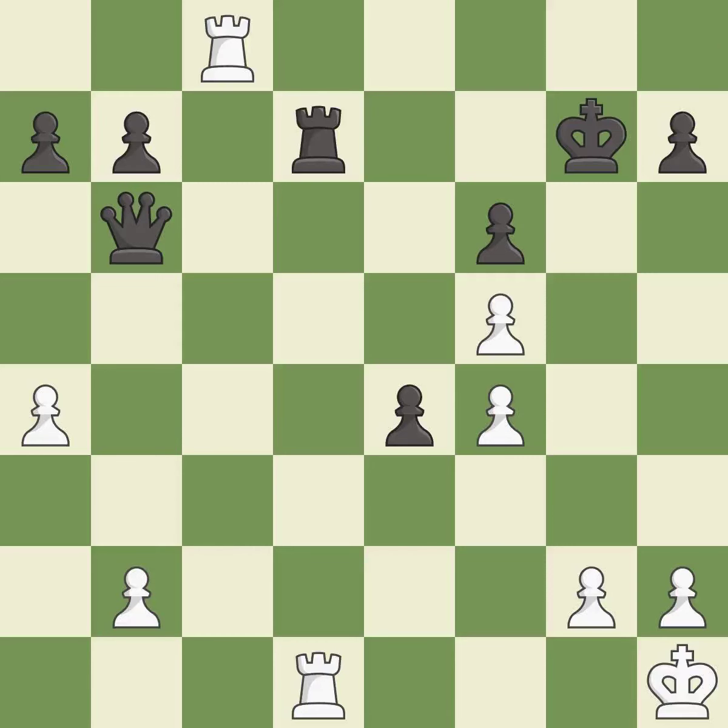This allows a forced checkmate — it is an inaccuracy. This is the only move that works — it is best. This evades the check from the rook — it is forced. This continues down the road to checkmate. This is the only good move — it is a great move.